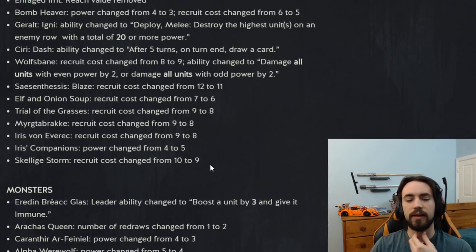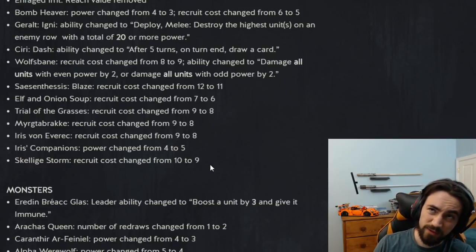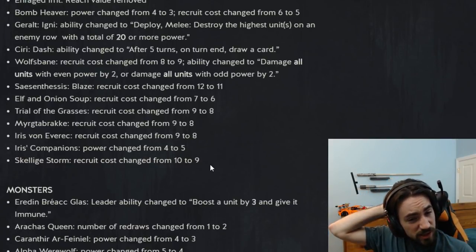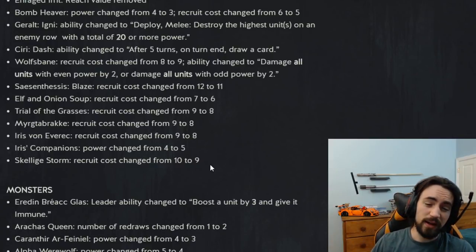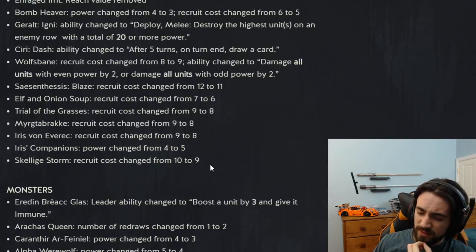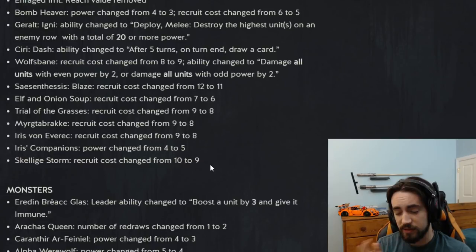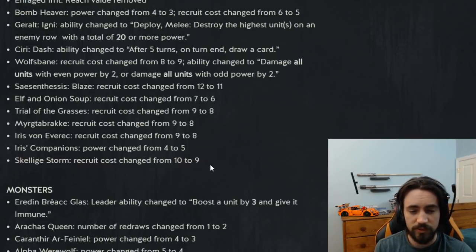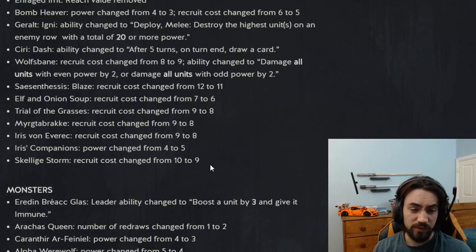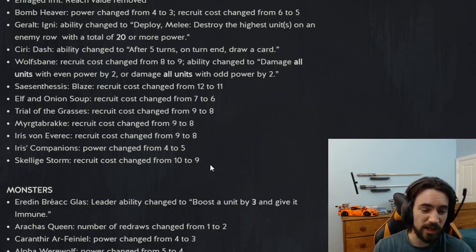Trial of the Grasses recruit cost changed from nine to eight. This card boosts a witcher — I think to 12. With the nerf to regular witchers, this card is okay assuming it does boost to 12; if it boosts to 10 it's terrible. But garrison is just strictly better. You have to be running a lot of witchers to run this card — triple witchers is not enough. You'd need a witcher Nilfgaard deck with multiple witchers, and you could use it to keep an engine alive.